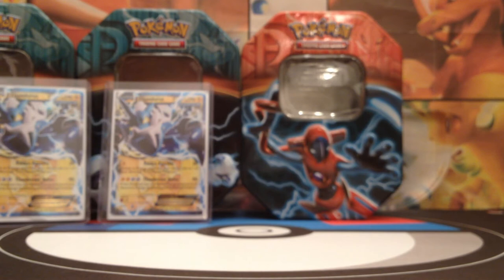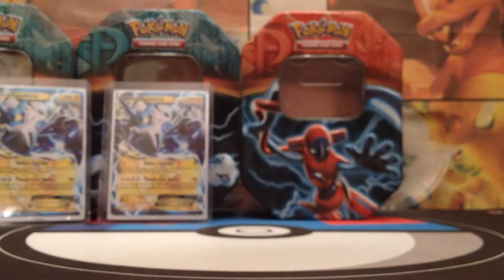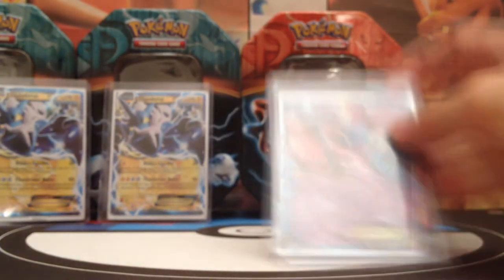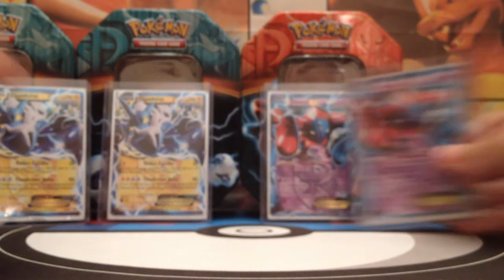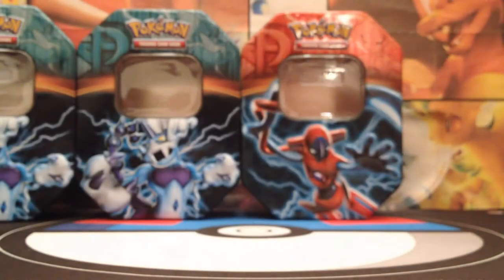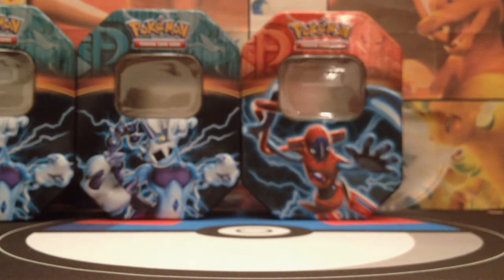Let's just put them all together. The Deoxys EX goes into the top loader. Now we have them all together — let's just check them out. We have one Deoxys, and the other one is laying around here somewhere. So this was the opening. The main reason for the tins I bought is for these bad boys to make a Team Plasma deck. I hope you enjoyed this series of openings, and I'll see you guys next time. Thanks for watching. Peace.